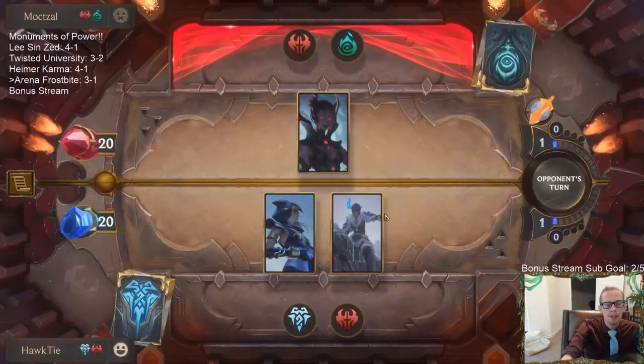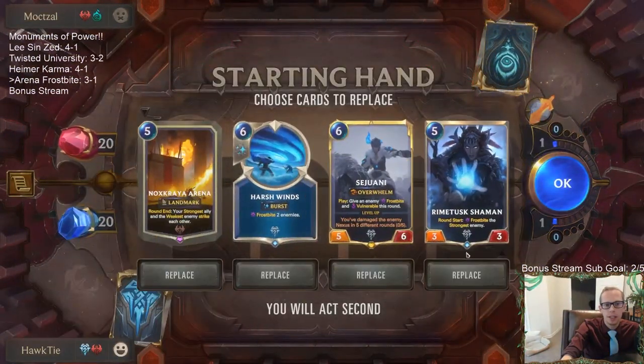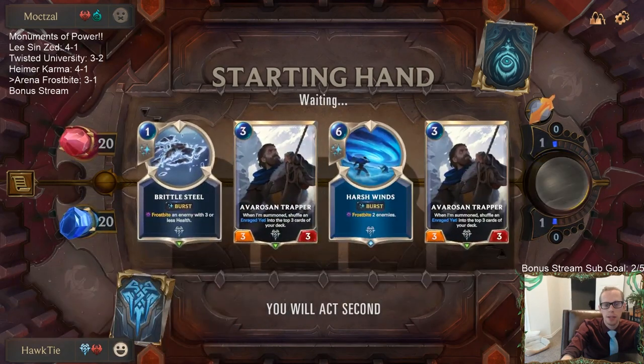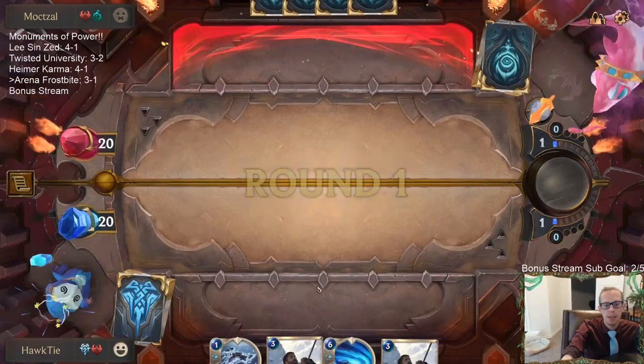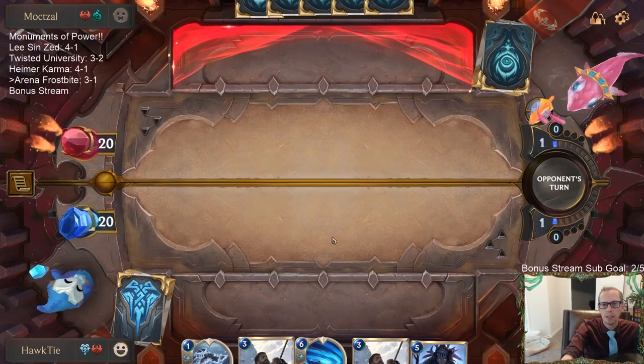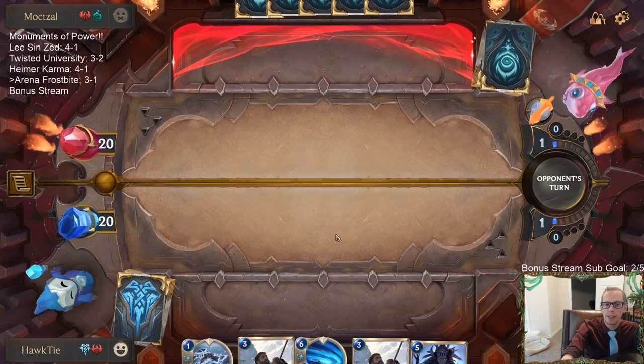That's maybe where you have to go with Arena — just try to get as many big units in play as fast as possible. Like, start playing your 3-mana 5/4 and that kind of stuff. It's just still pretty inconsistent. It costs a lot of mana, the opponent can play around it fairly easily. There are lots of downsides to the card.